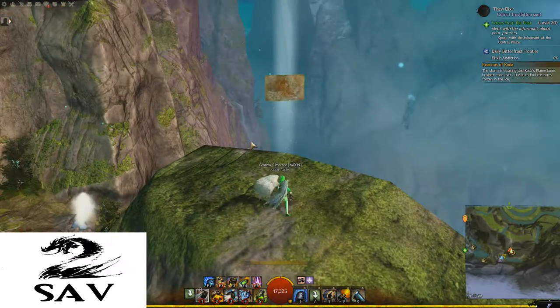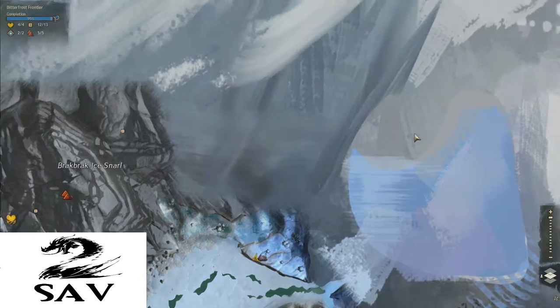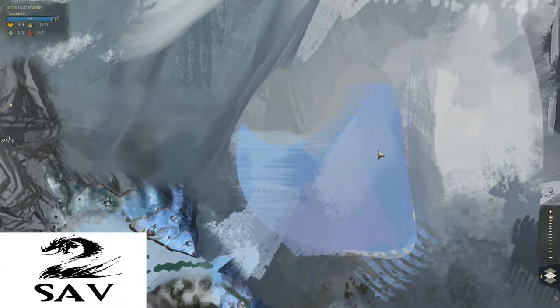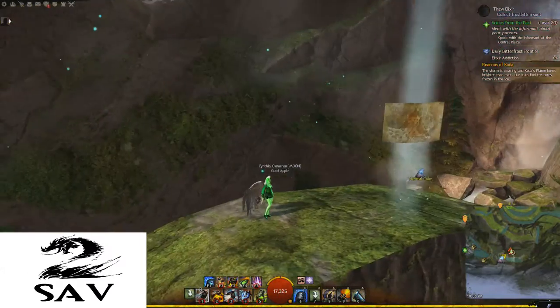So, like I said, two ways to get the same thing. You pick the way that you think is easier. Next, we're going to go up to the Bitter Cold here and show you how to get this point of interest without doing the elixir.